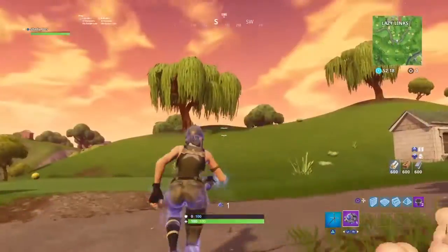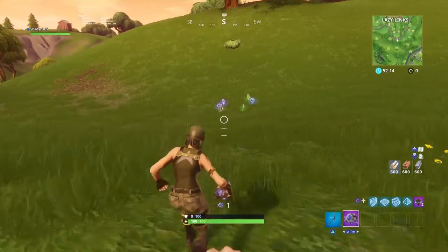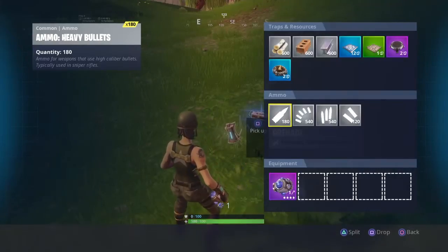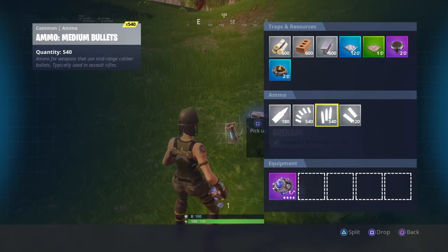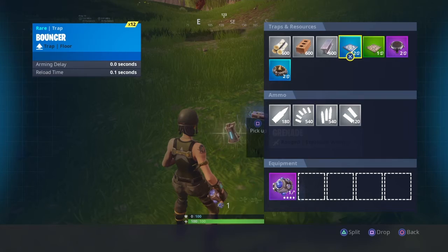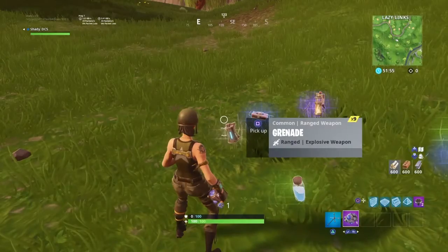Launch yourself through the llama and as you can see, wood, brick, and metal are all at 600. Same thing with the ammunition — it doubled or tripled. Shotgun ammo went from 40 to 120, heavy went from 60 to 180. All the resources just go ahead and double and triple.